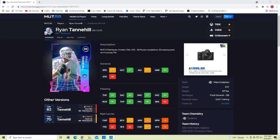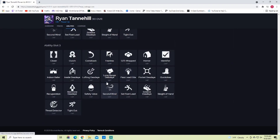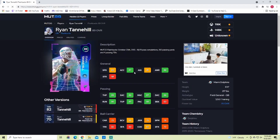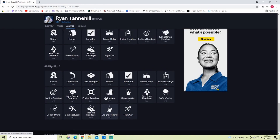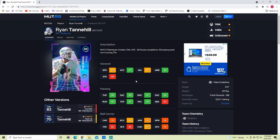Coming in here is Ryan Tannehill. I was hoping he'd get gunslinger when fully powered up, but he doesn't. His stats are 83 speed, 87 acceleration, 81 agility, 86 awareness, 89 throw power, 86 short, 87 medium, 86 deep, 86 throw on the run, 86 throw under pressure, and 88 play action. He does get Cyfle Lead which is good, but without gunslinger, Zach Wilson is just better in my opinion. This card really should only be on Titans or Dolphins theme teams — he's like a slower Daniel Jones.